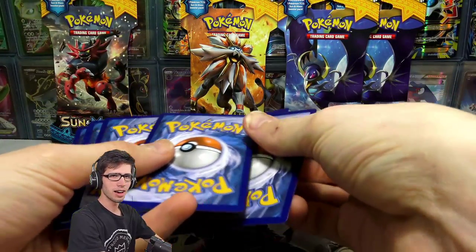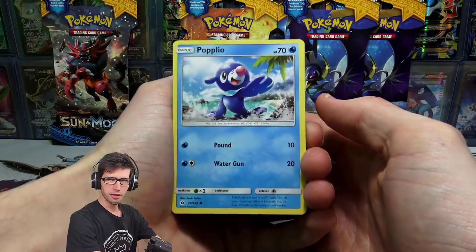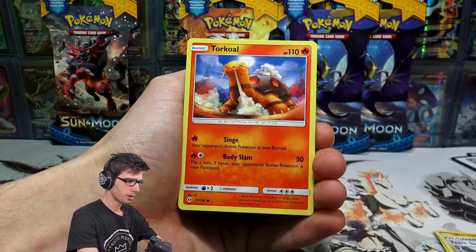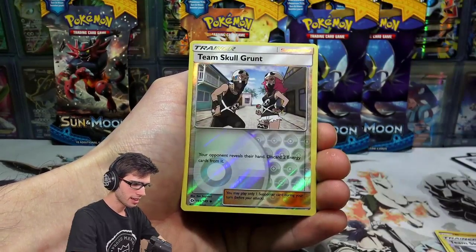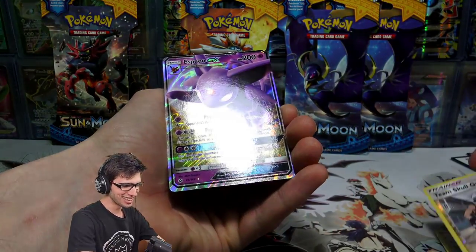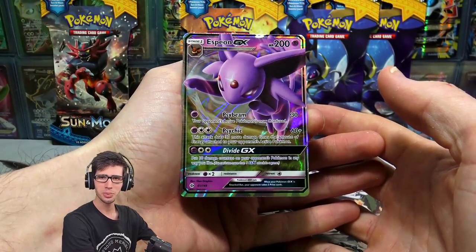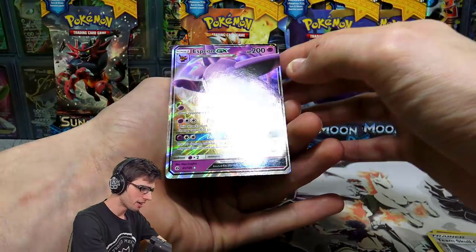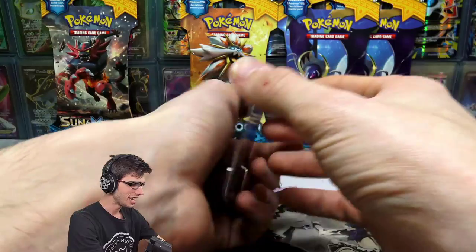Now that I've said that, I've jinxed it — we've been getting really bad pulls. But we've got a Popplio, Growlithe, Grubbin, Zubat, Torkoal, Lightning Energy, Pinsir, Alolan Persian, Team Skull Grunt reverse holo going back to back — and then an Espeon GX! We break the deadlock there. It's got 200 HP with Psybeam, Psykick, and Divide GX. Beautiful card.